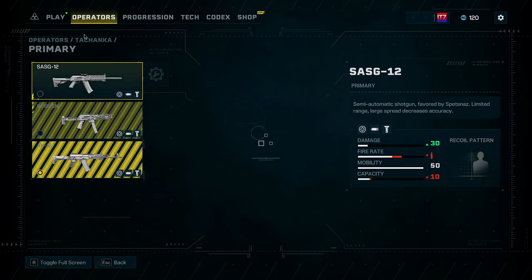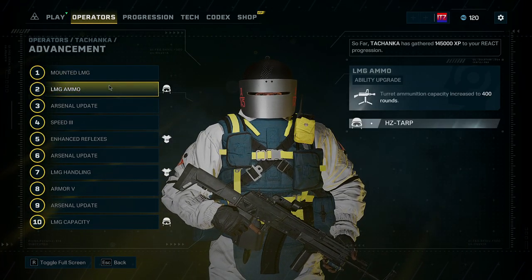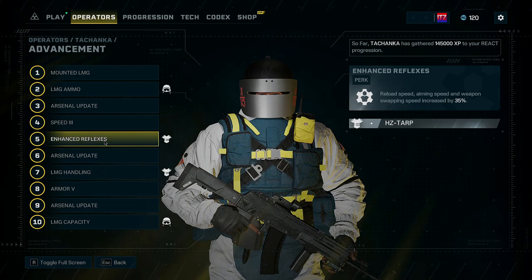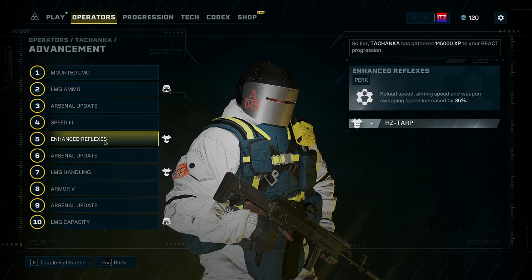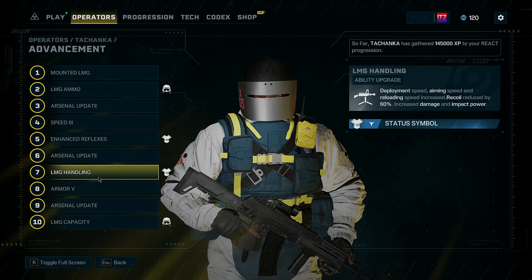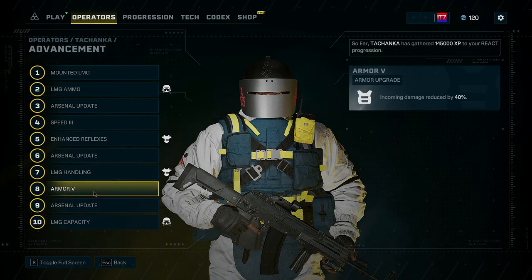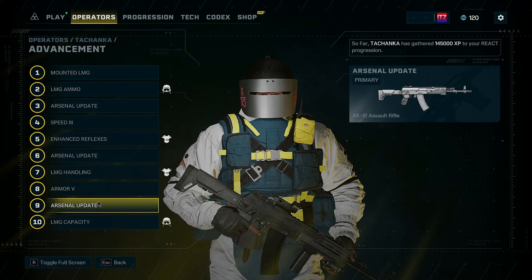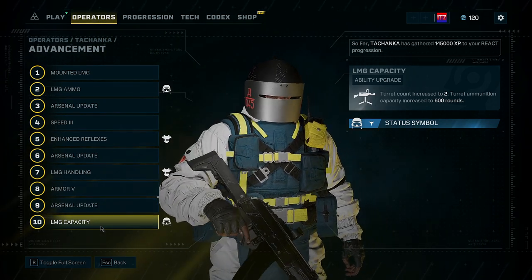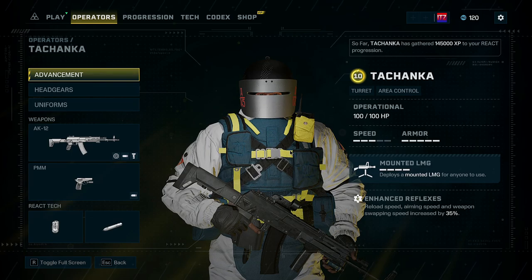For advancements, he gets the LMG straight away and gets up to a capacity of 400 rounds. Then he gets the submachine gun with a speed increase — enhanced reflexes where reloading, aiming, weapon swapping speeds are increased by 35 percent. Then he gets the hand cannon, then handling with deployment speed, aiming speed, reload speed, and recoil reduced by 60 percent, plus increased damage and impact power from the LMG. Then incoming damage reduction to 40 percent, the AK12 assault rifle, and finally a turret count of two with turret ammunition increased to 600 rounds.